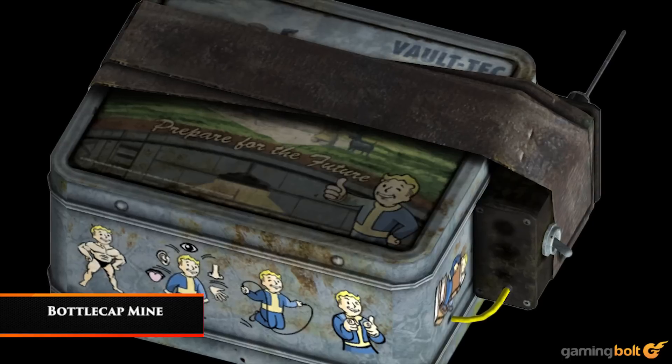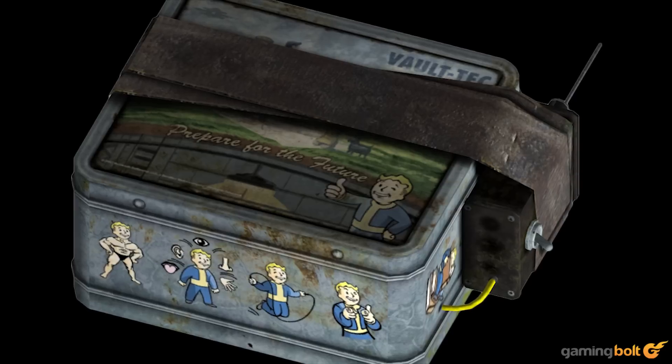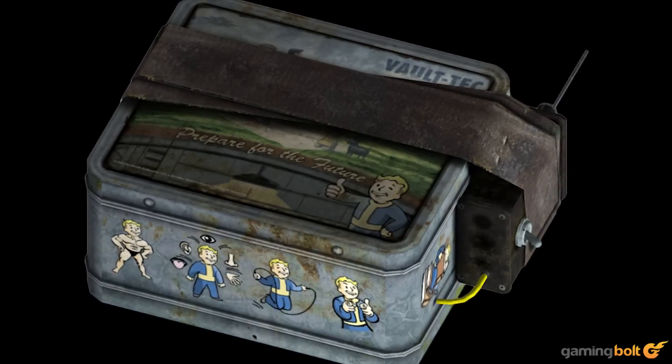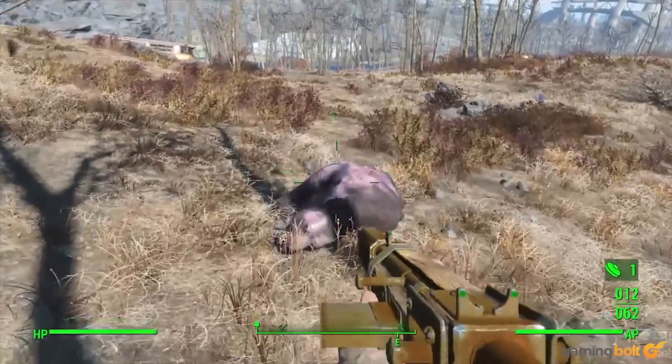Bottle Cap Mine. A big part of living in the wasteland means you have to put together what you find. The bottle cap mine is a hastily put-together proximity mine that tears right through friend and foe alike. The lunch box pops open, revealing the massive explosives contained within. It perfectly fits the Fallout world and it's devastating.